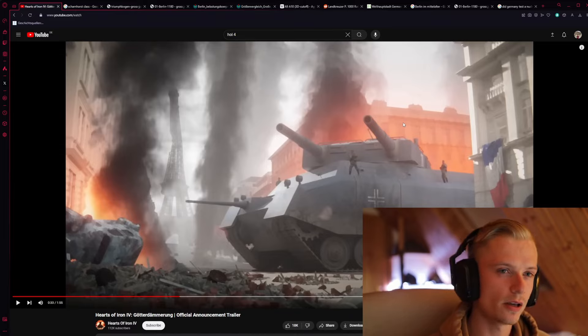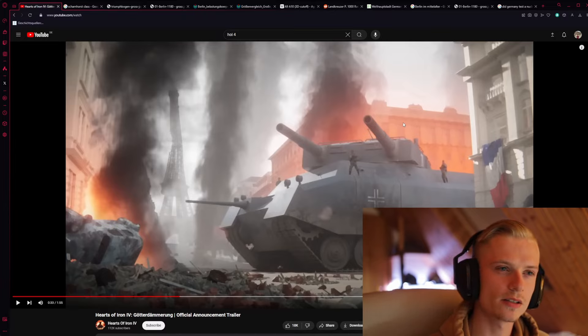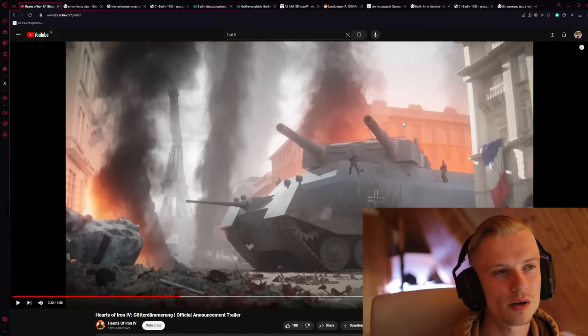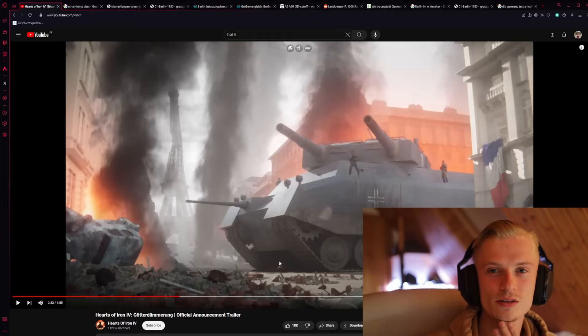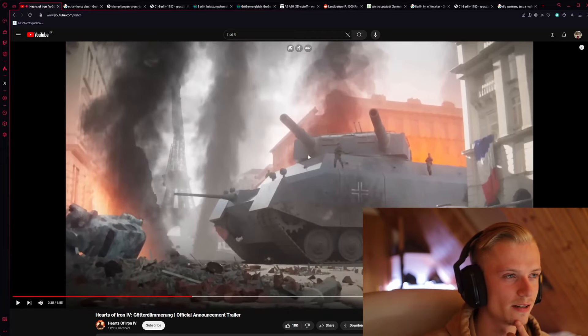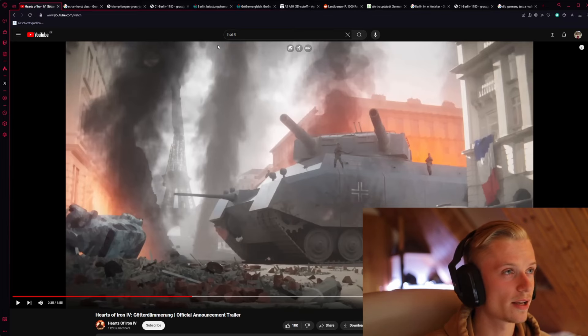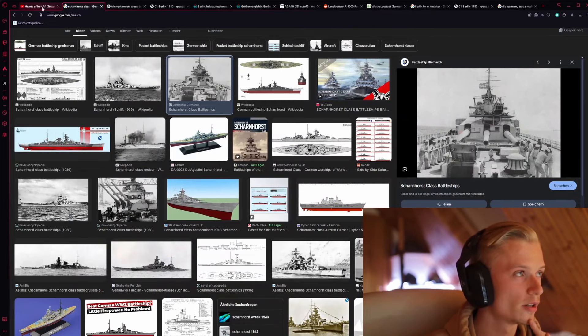So if they had the resources, I think it would have actually been built. It's difficult to say if it could be built, because they planned to power it with four submarine engines. I don't know if this would have been enough, but I think this is going to be fun in Hearts of Iron 4. I have this guy here — I think they just put him here so you can compare the size. Because if you would actually stand between these guns — the same ones used in the Scharnhorst-class battleship — you would be obliterated.